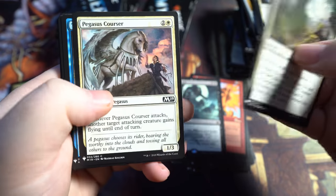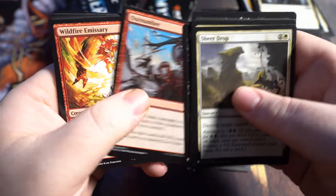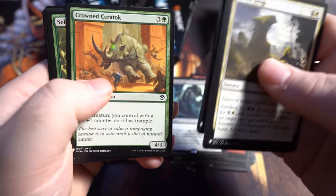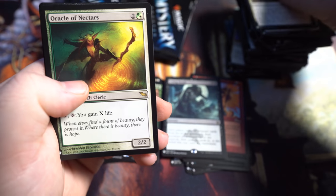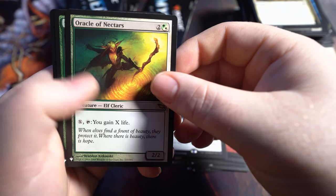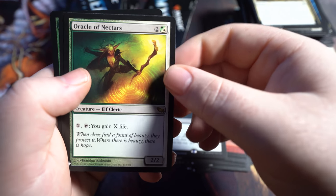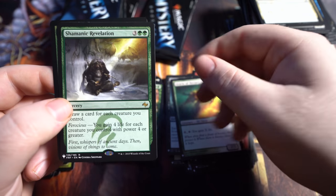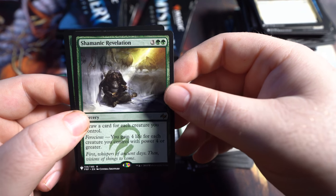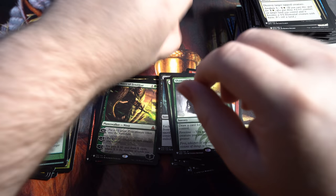Still no Mana Crypt though. I'm starting to feel like I'm just not going to get one. Going to be opening a total of six boxes. Oracle of the Nectars — I don't think I've gotten that one. Tap and you gain X life — that could be really good if you have a ton of extra mana. And we've got Shamanic Revelation and Gleeful Sabotage. Three green cards in a row at the end of that box.